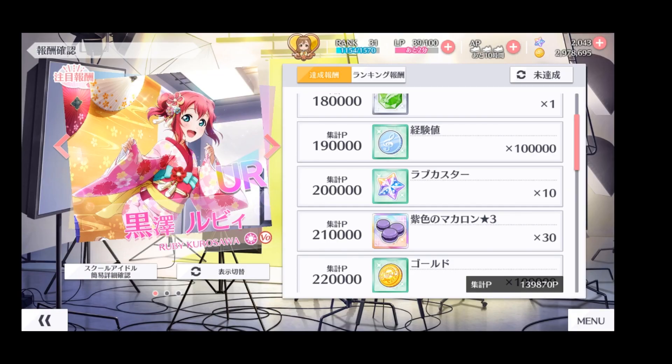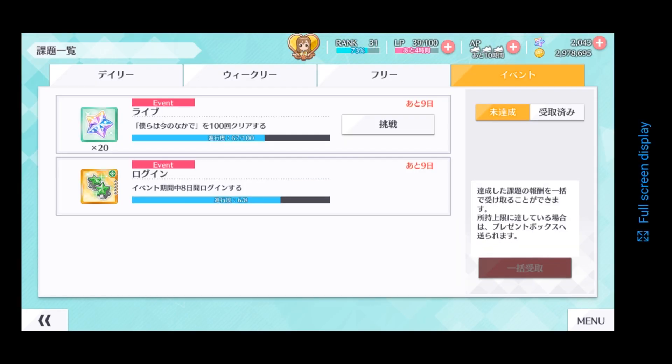Love card stars can also be found in events. Once you reach a certain amount of event points, you will get love card stars. Event missions also contain stars, though not as many. One mission requires completing the event song 100 times for a reward of 20 stars. In this case the song is Bokura wa Ima no Naka de. It's not much, but as long as it's free, it's good.